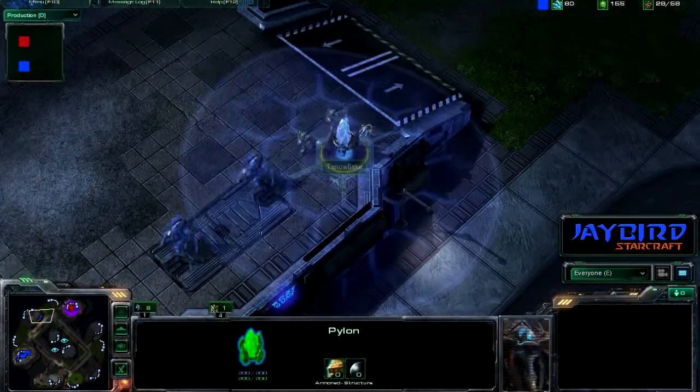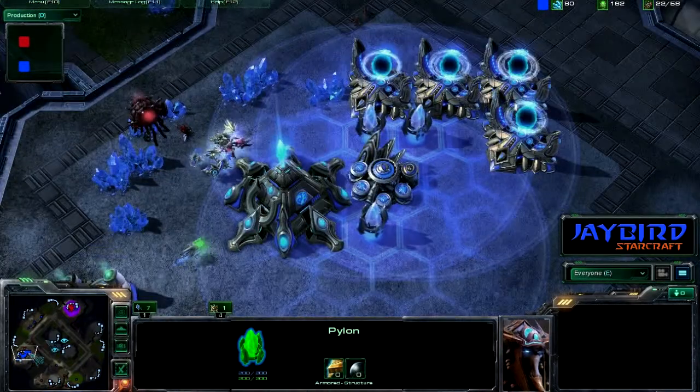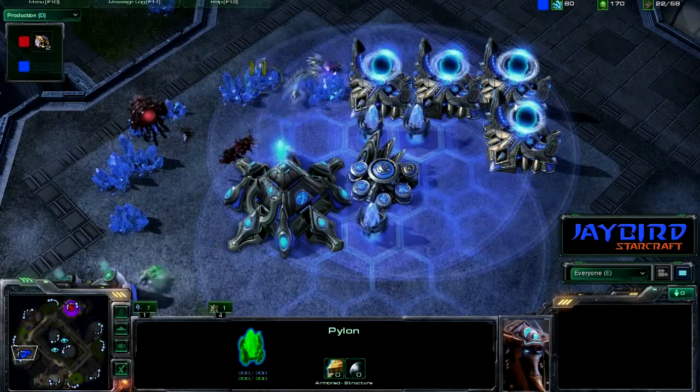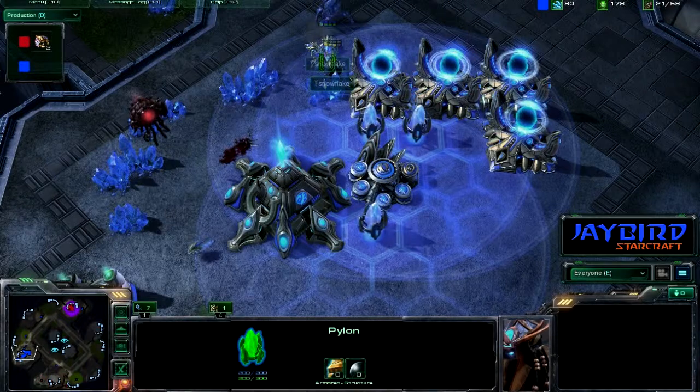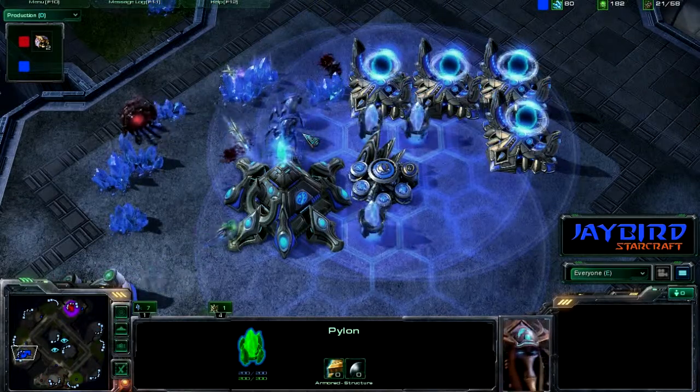There's the first stalkers we see as well. It does have that pylon for reinforcements. The zerglings run in — it looks like they took out some of the probe line here, more zerglings as well, and that's not good for the blue player who is trying to rebuild his economy.